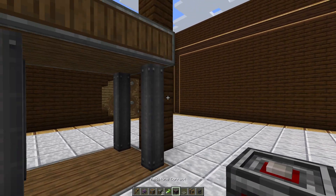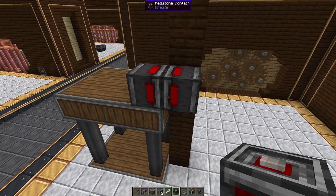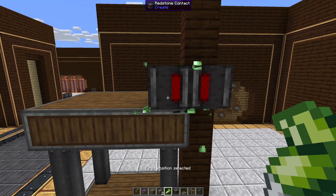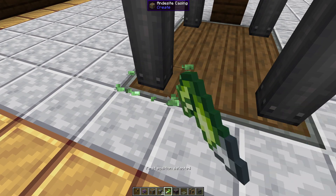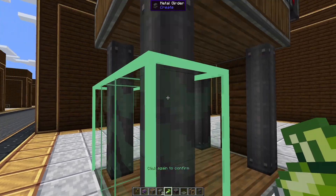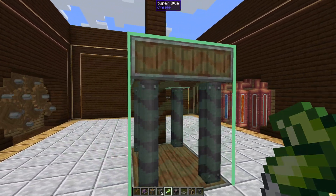Now we're ready to add our redstone contacts. I'm going to put one on top of the elevator just like so, and then another one facing towards it. You'll see that they're connected when they light up. Now we can use some super glue to glue our elevator together. I always try to glue large areas — selecting from the bottom all the way up to the top on the other edge — but I try to avoid selecting any area outside of the box itself.